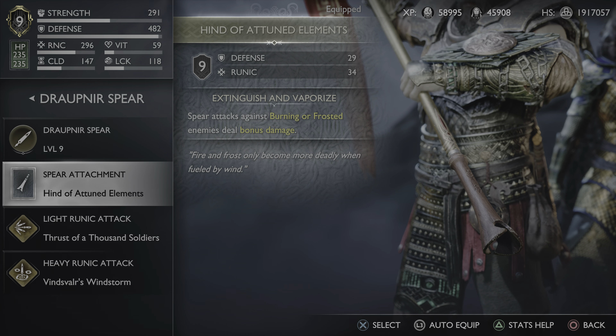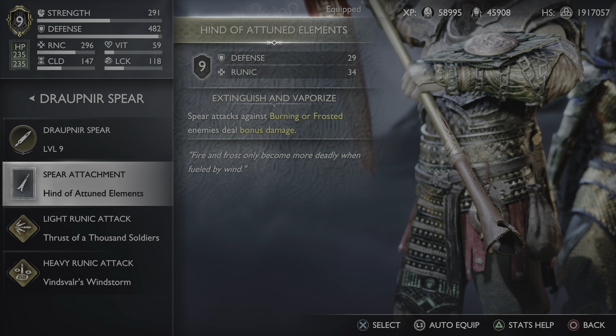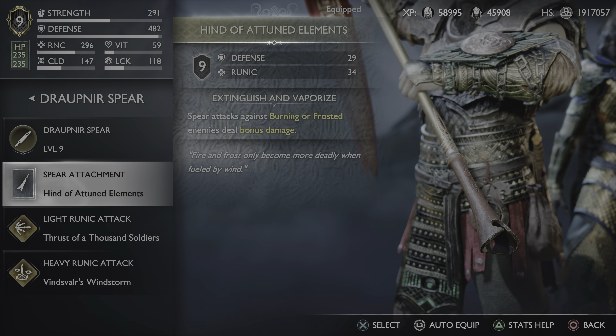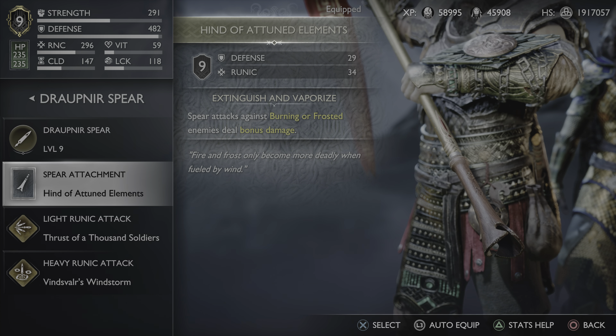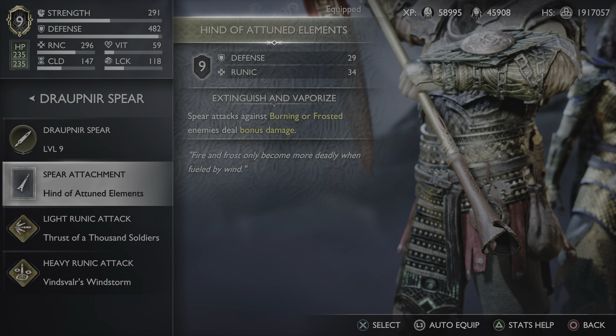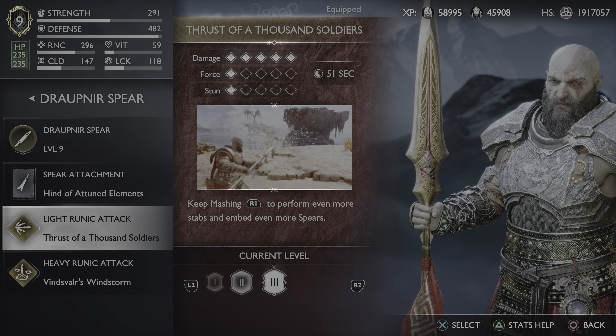I sort of use the spear in this build as a secondary weapon to the Blades and the Axe, because that's sort of what it is — a backup in case cooldowns run out. I also have a spear-only build coming out in a few weeks that is really, really good. I won't spoil what's included in that one, but look out for it — make sure you subscribe to see when that launches.